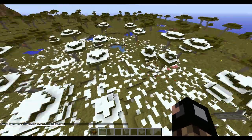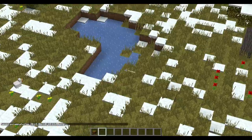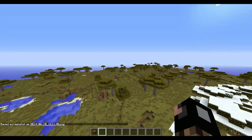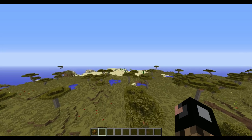It changed the biome — well, it shaved the area. See, it even froze the water. That's pretty cool. A little frozen area over there, a little frozen savannah. There's the desert I was looking for.